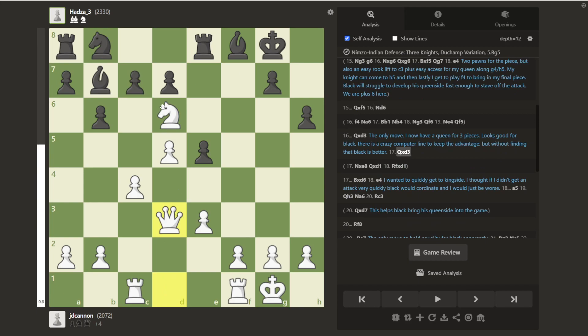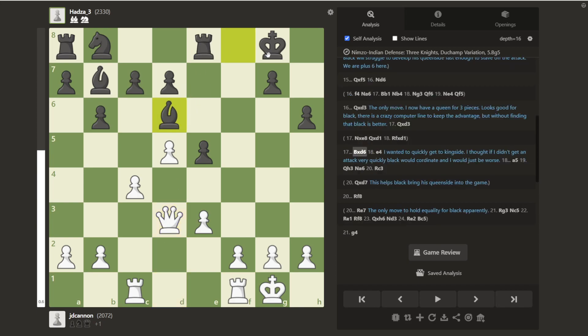I opted to take the Queen, and he took back. I thought, okay, this is probably already worse. The three pieces are almost always stronger than the Queen, but I still had some ideas because these pieces are pretty underdeveloped. The computer actually thinks that White is still doing okay, and there's a sort of nutso computer line where White sacrifices even more material — I don't really believe any human would ever find it. Instead, I played E4, which I think is perfectly natural. The point is I want to bring my pieces over as quickly as possible and try to create threats before there's an opportunity for Black to bring their pieces in.